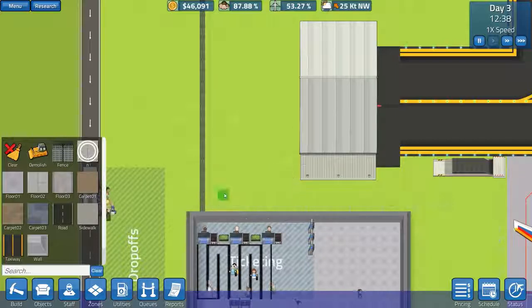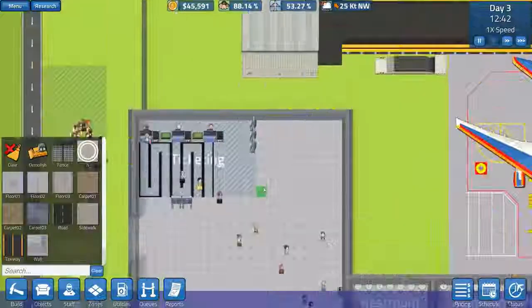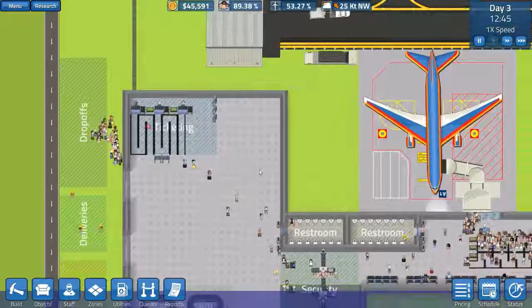Oh good grief, that is getting very expensive immediately. Let's cancel that - it is very very expensive just to build that little bit. I might change things around. It's really really expensive. Do we go for the CEO's office first or do we go for a cafe?